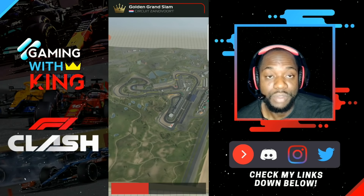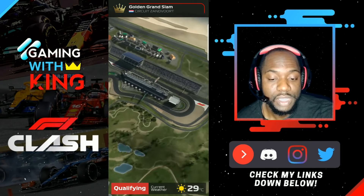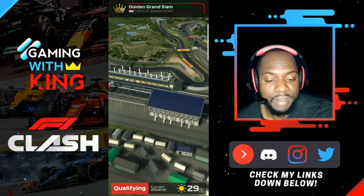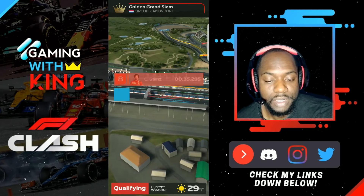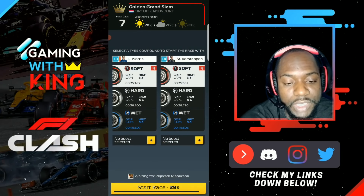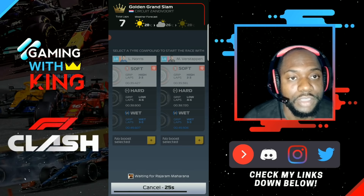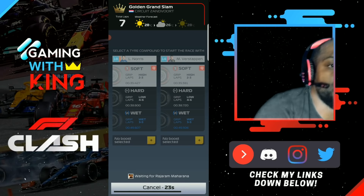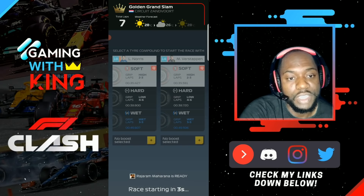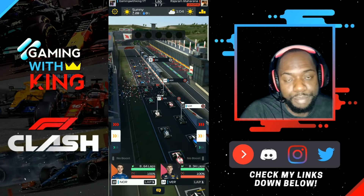If you haven't gotten the update yet, it normally takes about 24 to 48 hours for mostly everyone to get it. So if you haven't got it yet, just hang in there — you'll probably get it soon. So no good qualifying potential from Lando Norris there. Let's see his driver potential — if that little buff with that plus 5% on tire management is going to increase his stats or his driver ability.